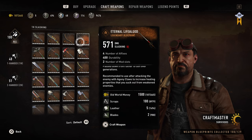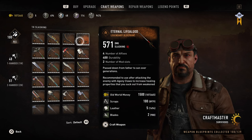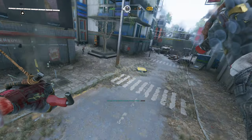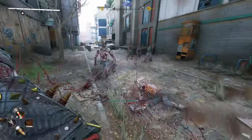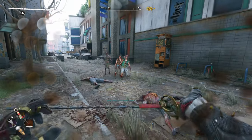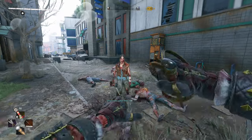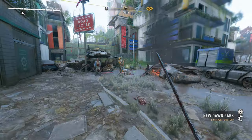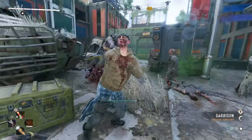Next up we have the Eternal Lifeblood, and this sword might actually be the best weapon in the game. When fully upgraded, it does a lot of damage, has four affixes, 400 durability, and two mod slots, which you can use to increase the damage beyond any of the craftable weapons. It's fairly quick — very fast to swing like most one-handed weapons. When you do a heavy attack, it's this fancy little stab followed by a fancy little twirl. Overall, this weapon is pretty cool and I might recommend it to a lot of people.